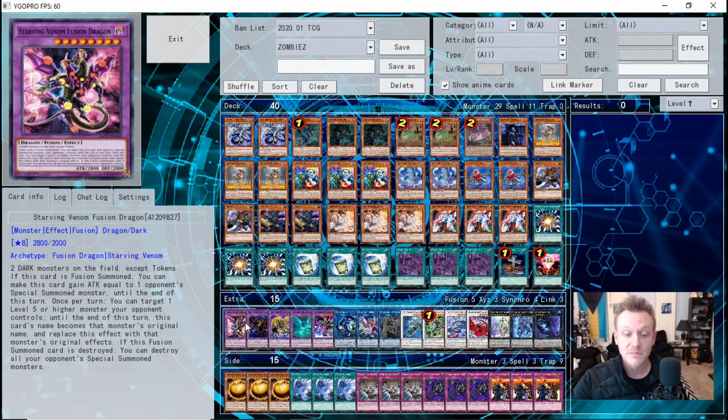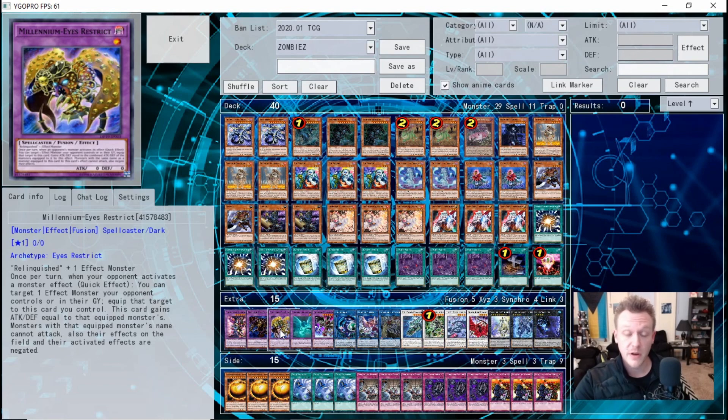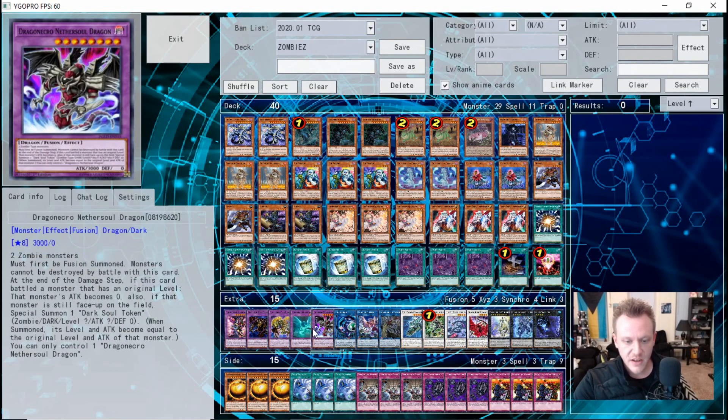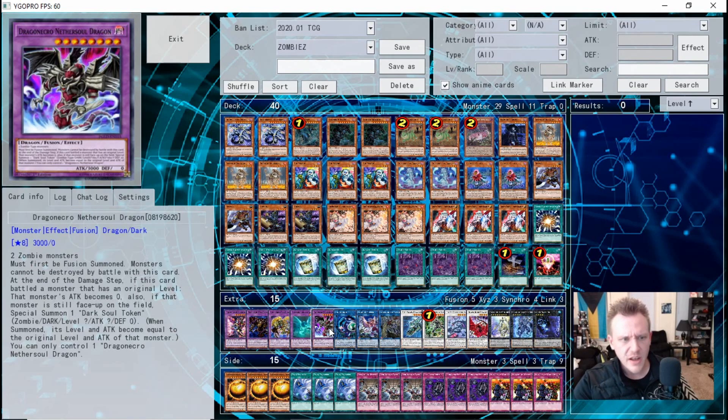In the extra deck: Starving Venom Fusion Dragon is a Super Poly target. Thousand-Eyes Restrict steals a body from your opponent. Millennium-Eyes Restrict ensures your plays go through and can steal a monster that tries to negate. Mudragon of the Swamp is another Instant Fusion target and is level four for synchro plays. Dragonecro Nethersoul Dragon is your main Super Poly target — a big 3000-ATK body. His downside is he doesn't destroy monsters by battle, but he produces a token equal to the destroyed monster's level and ATK.